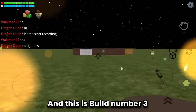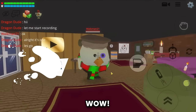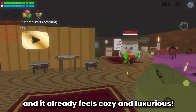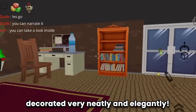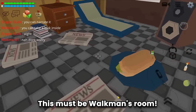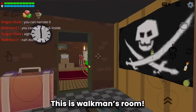Build number three is a cozy house. Just entering the room and it already feels cozy and luxurious. The builder is Walkman 21. The living room is decorated very neatly and elegantly. And this must be Walkman's room because boys' rooms are always like this.